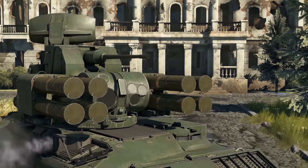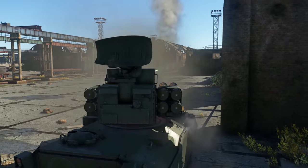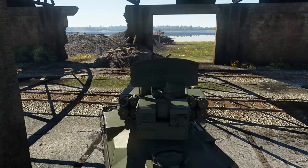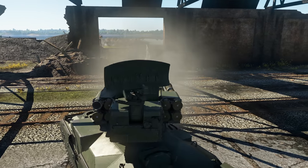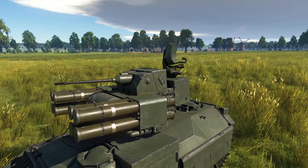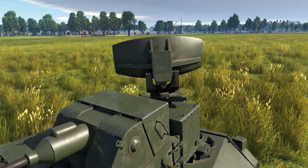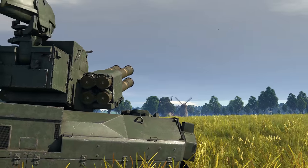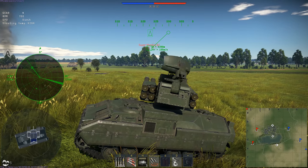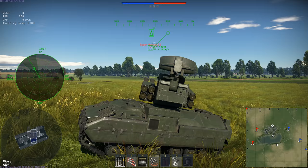If you're unable to solve all your problems with SAMs, there is always a trusty autocannon. It doesn't have a particularly impressive rate of fire, but its sub-caliber belt, punching through 100mm of armour at 100 meters, will put a damper on any MBT's parade — considering you aim for its sides, of course. The ADA-TS uses its radar station only for scanning, while its missiles are optical-guided. As long as you are locked on a target, you can switch off the radar and guide the missile while being invisible to enemy radar.